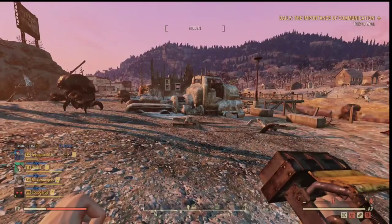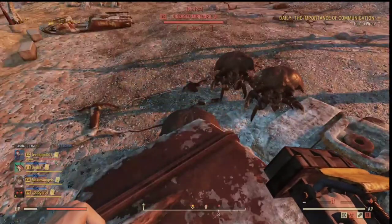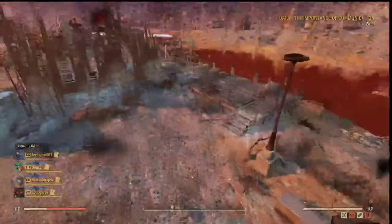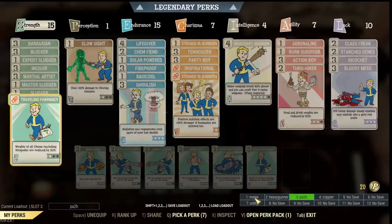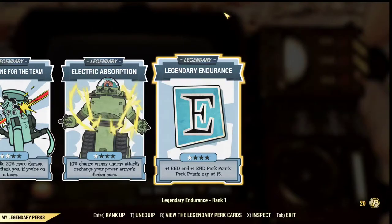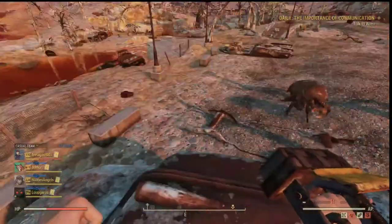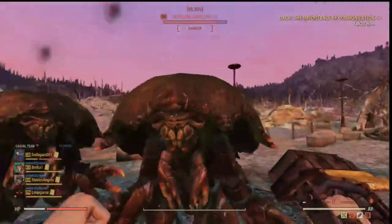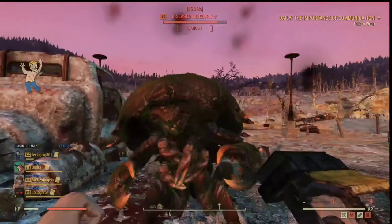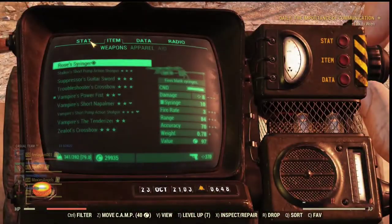Each hit of the vampire weapon is going to regen 2% of your max HP. Now for a melee build, do we have a similar situation? The first thing I want to test is whether Plague Walker, the mutation, can actually stack with the vampire weapon's effect. We know the ricochet perk has a synergy with vampire weapons and can produce additional health regen. Plague Walker does poison damage to anybody around you — I'm wondering whether that damage synergizes with the vampire weapon perk. They're actually losing health when they're hitting me, but my health is decreasing. There's no sign of health regen at all. So unfortunately, Plague Walker does not stack with the vampire weapon effect.